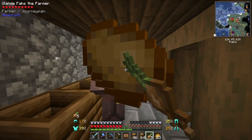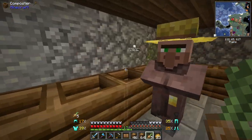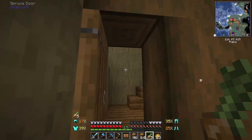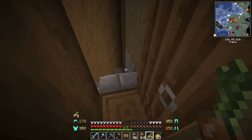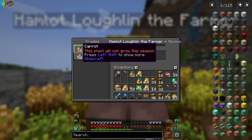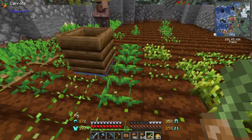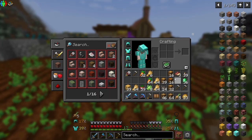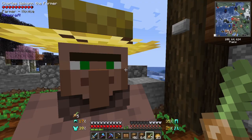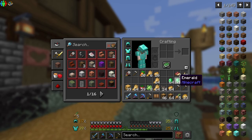I'll give them some potatoes — potatoes for all the little villagers — so they'll breed up. We got 36 emeralds from them and could get so much more if we zombie-cured them, but right now I just don't want to. Oh, here's the missing farmer! We love Charlie. He wants potatoes too. Charlie, stop running away! Now we have over a stack of emeralds — I will take it.